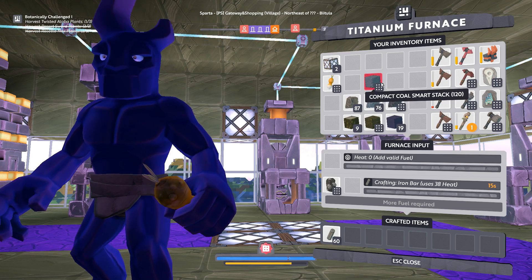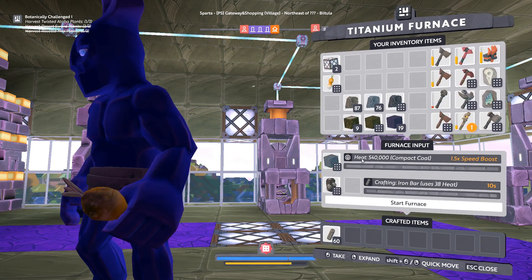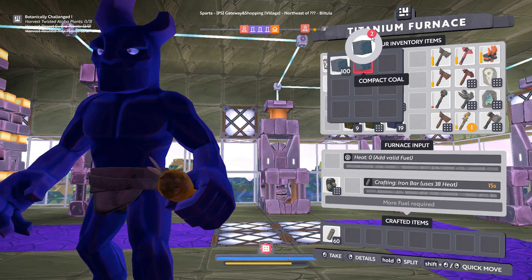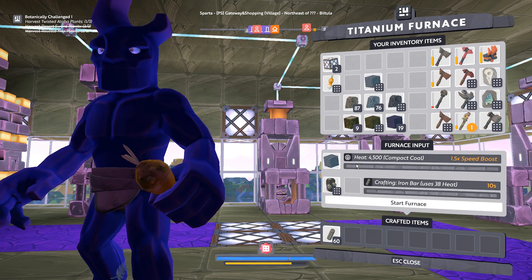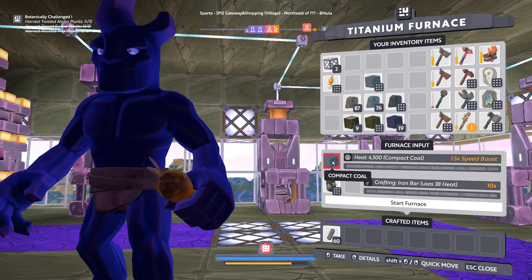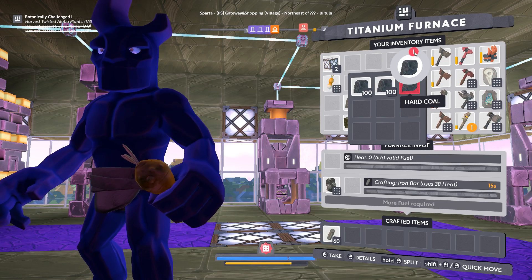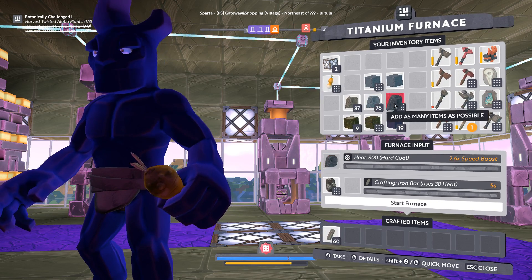I have some compact medium coal sitting here, so I'll just toss that in and show you what it does — maybe I'll just put one piece. One piece gives 4,500 heat. Comparing that to the one piece of hard coal, that's a huge jump up, isn't it? Yes, it is.